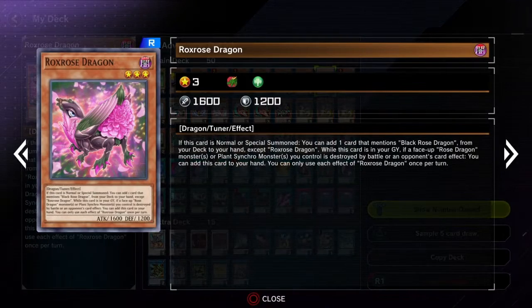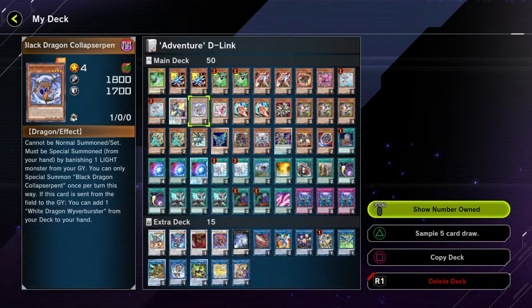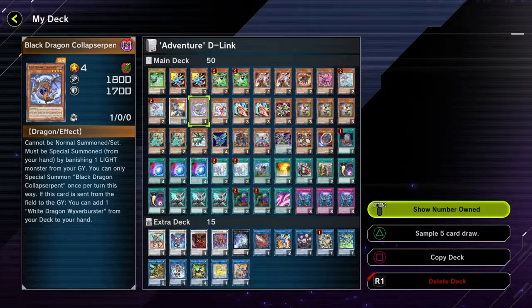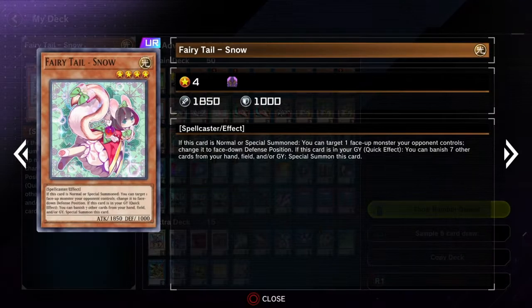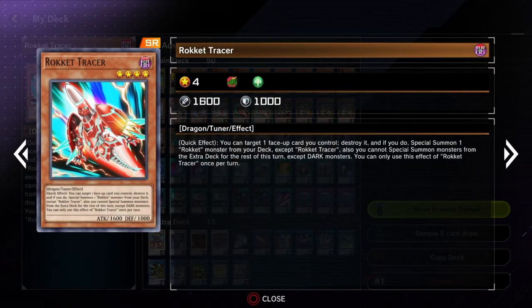I've also gone with the Rose Dragon package, so you've got your Rose Dragon, your Rox Rose, and of course the Basil Rose Shoot as well later on. They're really good for going into Baron, so I do suggest playing it. Two copies of Water Enchantress — I did try playing just one, but two is the optimal number. White Dragon Wyver Buster and of course the Black Dragon because they are your baby Chaos Dragons and you're going to need them. They really help extend, go into further plays, you can recycle them with Chaos Base. One copy of Snow — totally broken card. The fact that it came off the banlist in the TCG is insane. Two Rocket Tracer — two is enough because it is searchable.